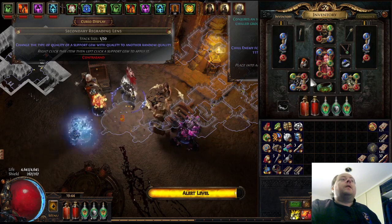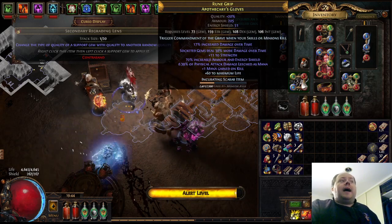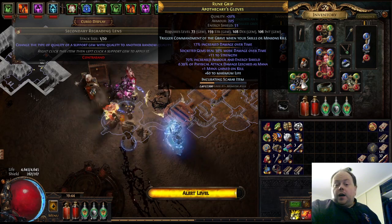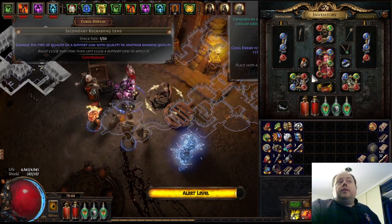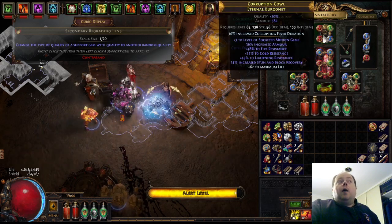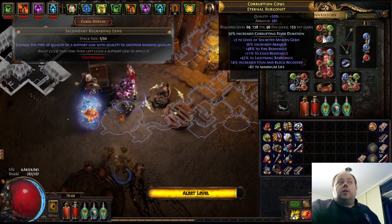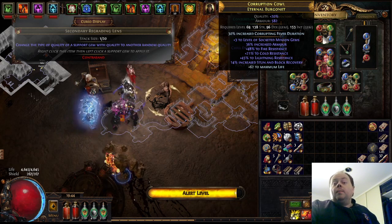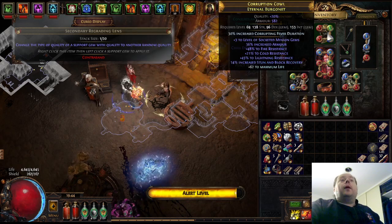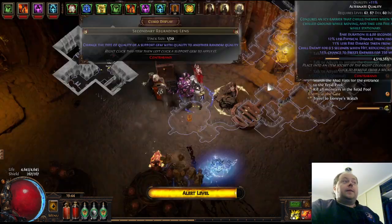These gloves have the 'socketed gems deal 30% more damage over time' mod, which is an essence craft. Otherwise I'm not using anything particularly valuable. I have a solid life and resist helmet with plus three to the level of all socketed minion gems, which is strong but you could use a weaker version — it's boosting a lot of my golems.